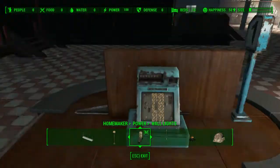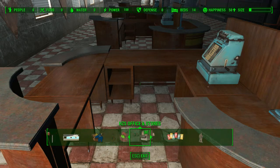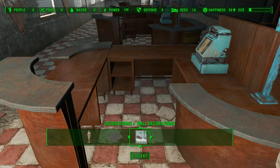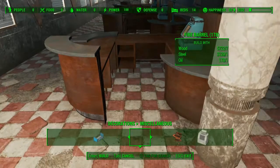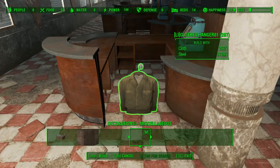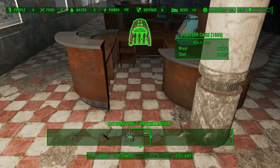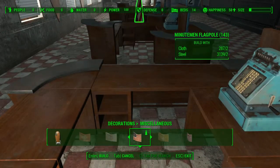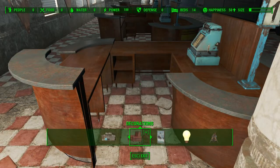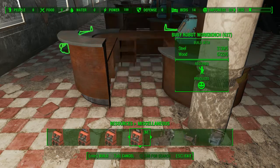I'm thinking I should repurpose these cashier spots for workbenches for jobs. I think it's under decorations, miscellaneous, that we have these activity mats. There's a lot of stuff I've got here. It's not under that - it's under resources, of course it is. I remember now - yeah, it's been a while since I've done this, I do apologize.